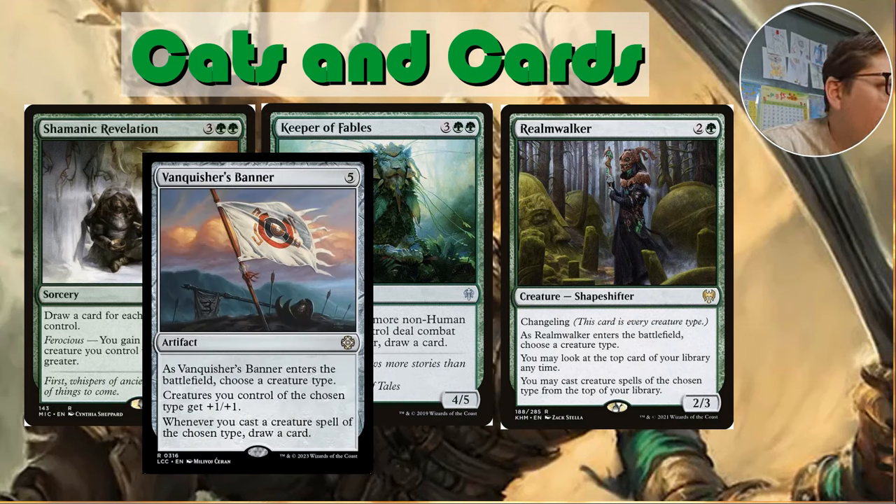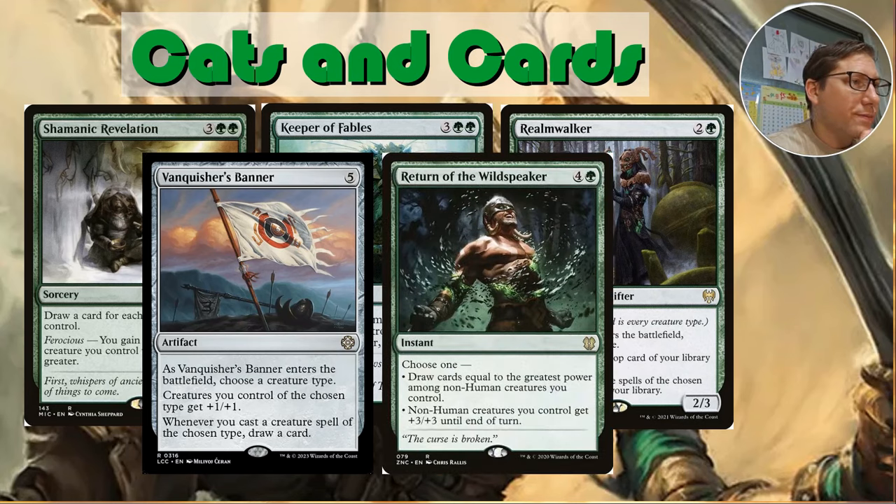Vanquisher's Banner: choose a creature type — another +1/+1 anthem effect — and whenever you cast a creature spell of the chosen type, draw a card. More card draw. Return of the Wildspeaker: draw cards equal to the greatest power among non-human creatures you control, and non-human creatures you control get +3/+3 until end of turn. There's another win con right there — big draw plus a combat pump all in one card.